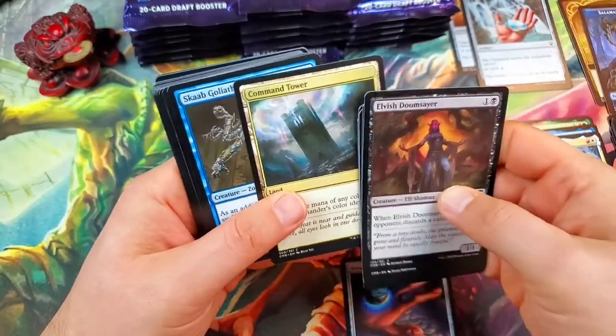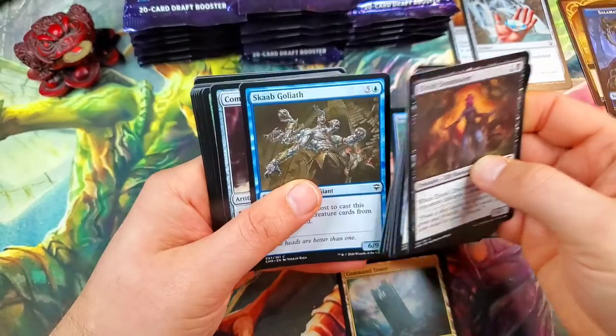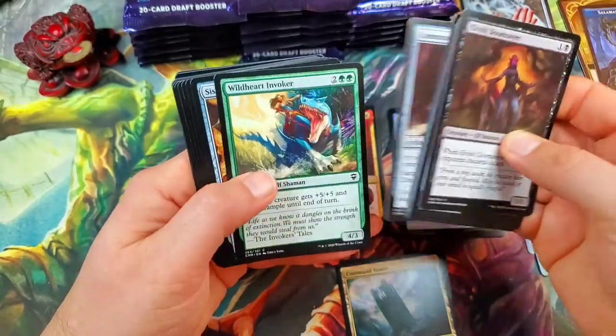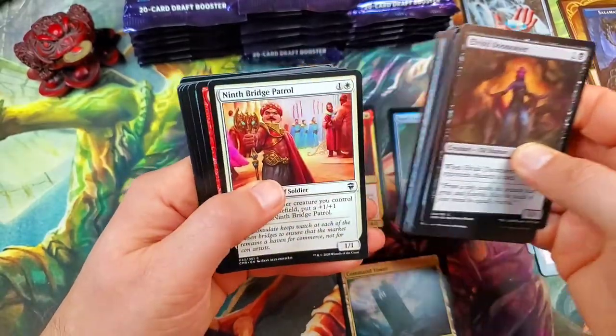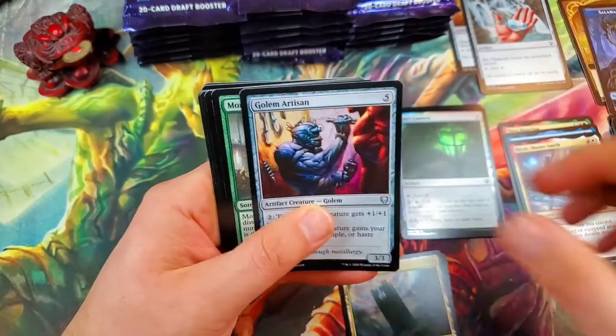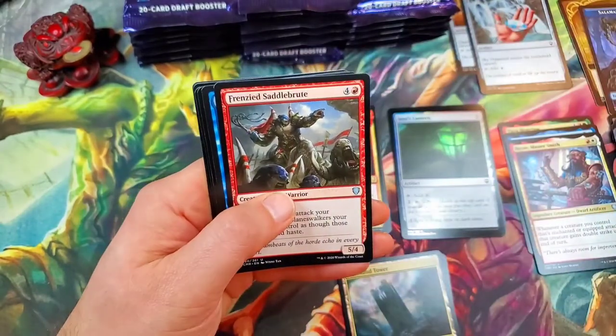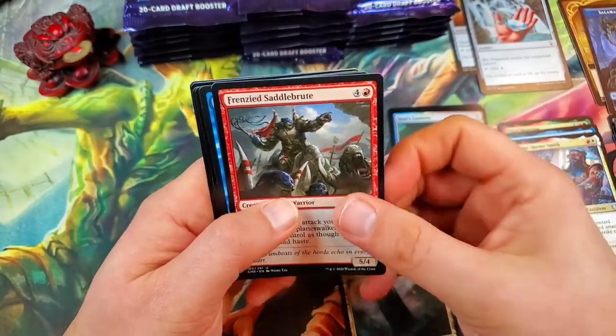Flesh Bag Marauder. There's a Command Tower — that's a good one, we'll put him down here. Scapegoat. The Commander's Sphere. Sisay's Ring. Golem Artisan for our first uncommon. Monstrous Onslaught, and a Frenzied Saddlebrute.